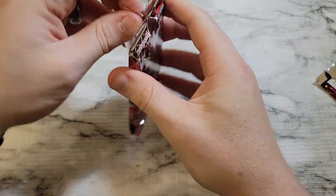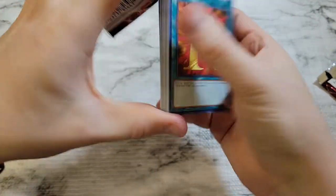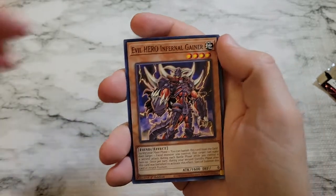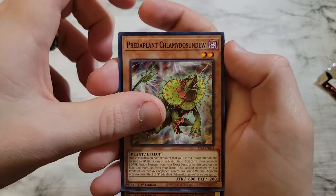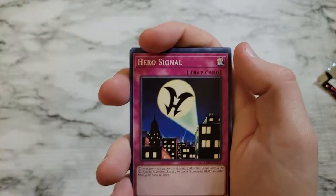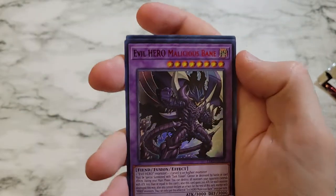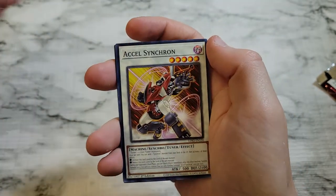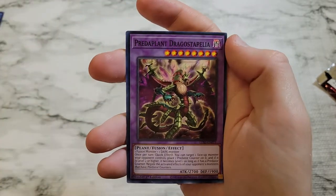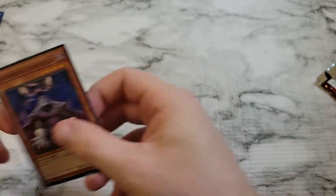Just getting into the packs here. Righteous Justice, Evil Hero Dark Gaia, Evil Hero Infernal Gainer, Dark Sanctuary. We got Predaplant Klamodon Sundew, Earthbound Immortal Asla Pisku, Predaplast, Hero Signal, Earthbound Gradle Lion Walker, Spirit Message In. Evil Hero Malicious Bane in red, Axel Synchron, we got the Magician of Chaos in blue, Diabound Colonel, Predaplanet Drago, Stipelia, Synchro Chase, and Earthbound Lion Walker wraps us out.